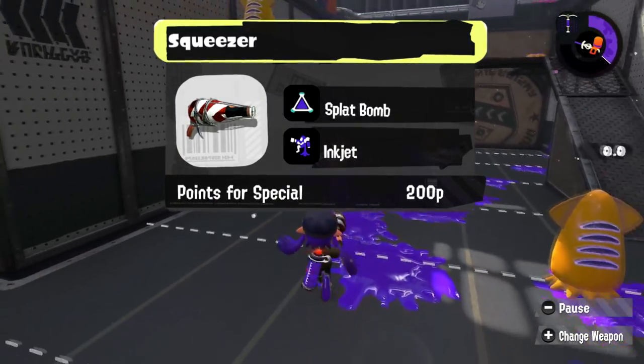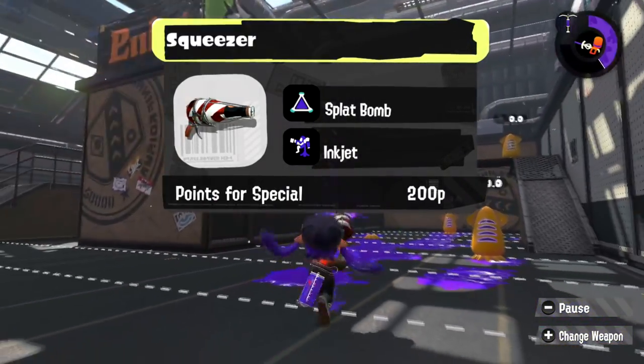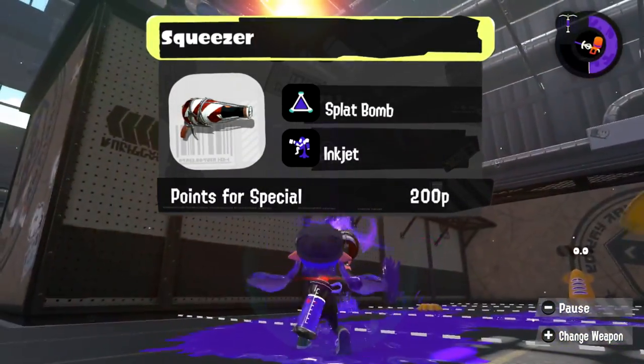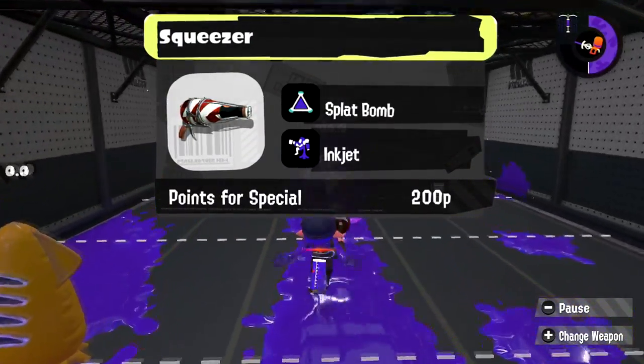The Squeezer is a weapon with two different functions — it can fight in close range and it can fight at far range. So give it the Splat Bomb for those close-range fights, and give it the Ink Jet so when it's already far away, it can just keep being a problem.